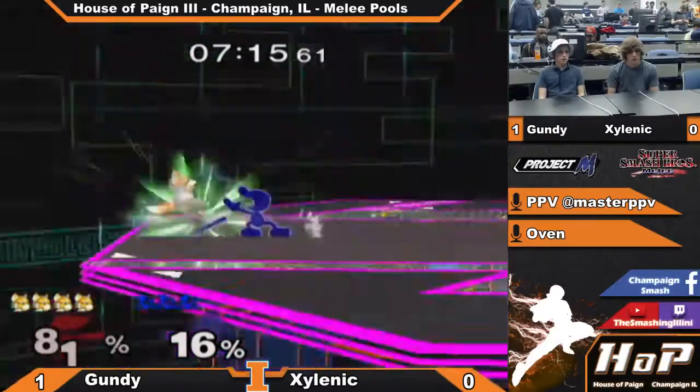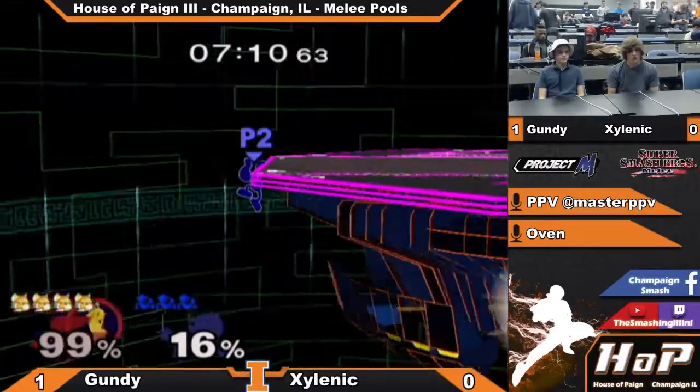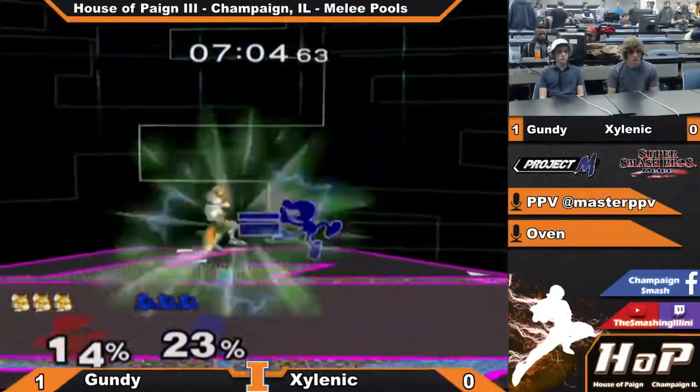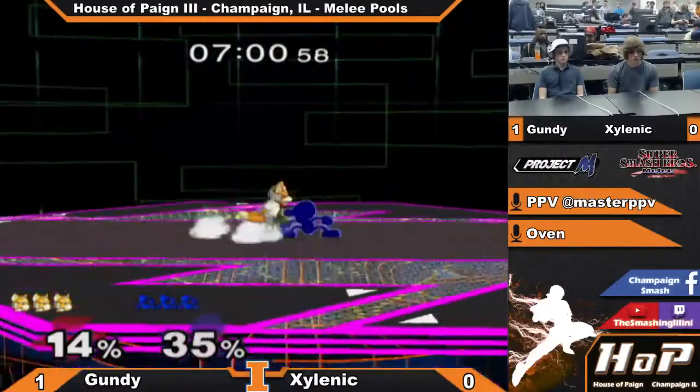Try to follow that forward air up with a dash attack. Unfortunately he was not able to get it, but he does keep the pressure on at the edge and gets a nice quick kill. Credit carding the invincible Fox — probably not the wisest decision. Luckily he didn't get punished too much for it.